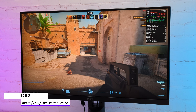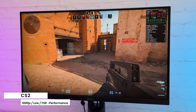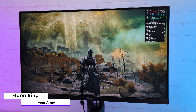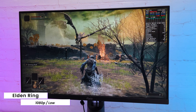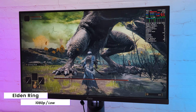In CS2 with low settings and FSR in performance mode, I got around 40 FPS, but it's not really playable with such unstable frame time. Not a good start, but let's move on. In Elden Ring with low preset 1080p, surprisingly playable at around 30 FPS. This game runs pretty well — in a loaded scene you can see FPS goes under 30, but thanks to relatively stable frame time, it feels smooth.